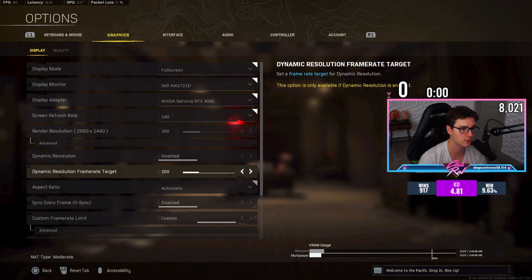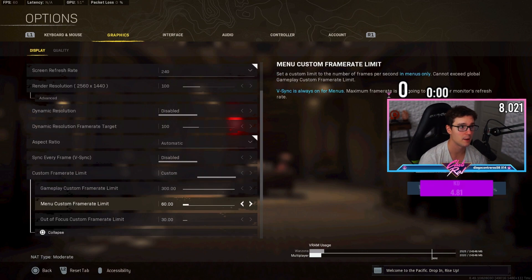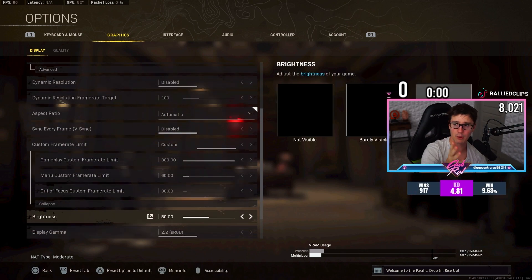Everything else is pretty standard: aspect ratio on automatic, disabled custom frame limit. My GPU tends to get pretty hot — it'll get up to like 80, 81, 82 degrees — and I don't want my PC to overheat, so I give it a little cooldown between games. I have it set to 60 during the menu, 300 during gameplay, and out-of-focus on 30.